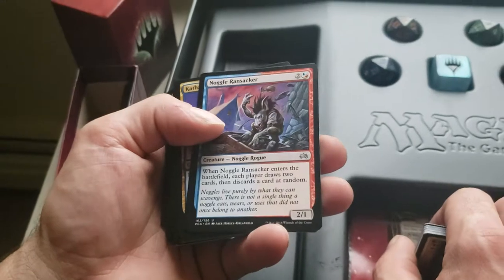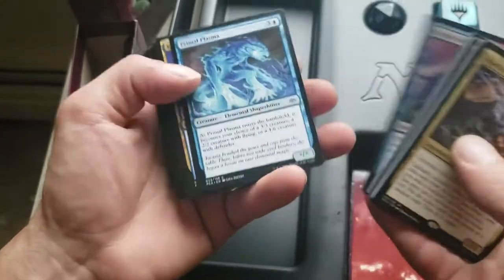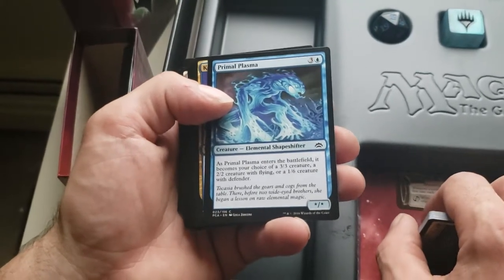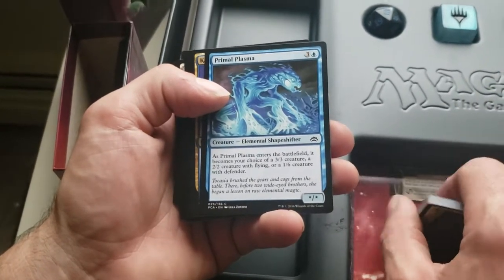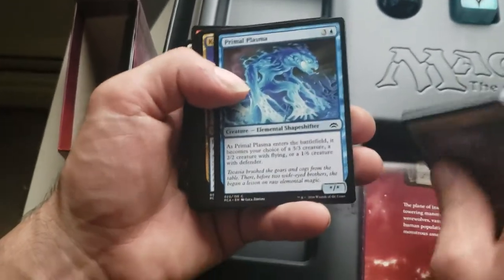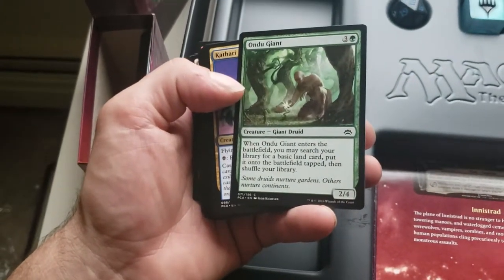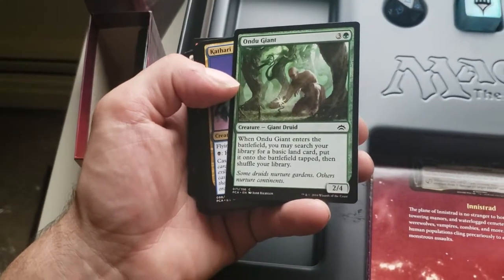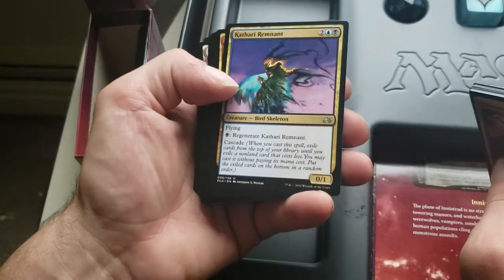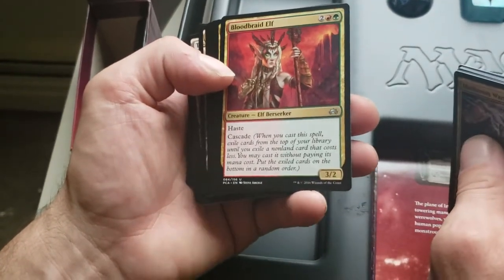Primal Plasma — as Primal Plasma enters the battlefield, it becomes your choice of a 3/3 creature, a 2/2 creature with flying, or a 1/6 creature with Defender, so you've got options. Ondu Giant — when he enters the battlefield, you may search your library for a basic land card, put it onto the battlefield tapped, then shuffle — a land pull. Cathari Remnant — a Bird Skeleton with Regenerate, 0/1 flyer. Bloodbraid Elf — 3/2 Haste and another Cascade.